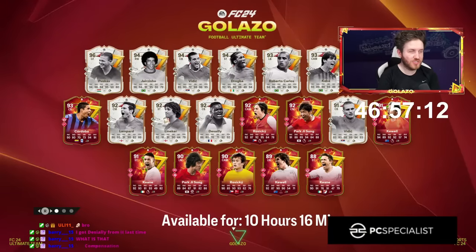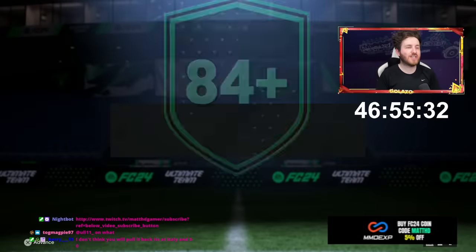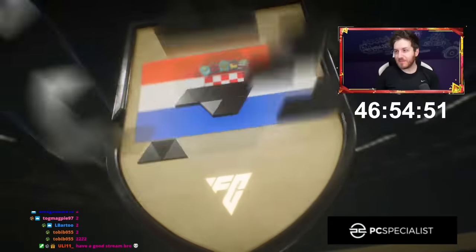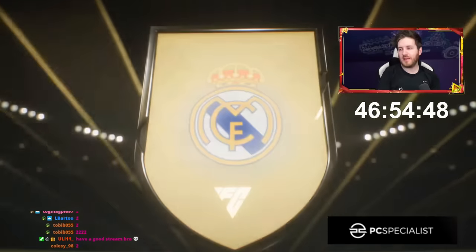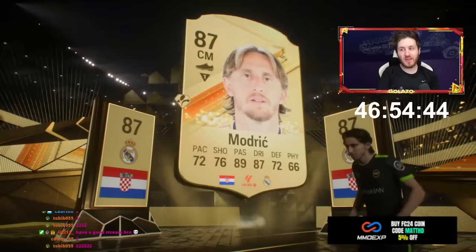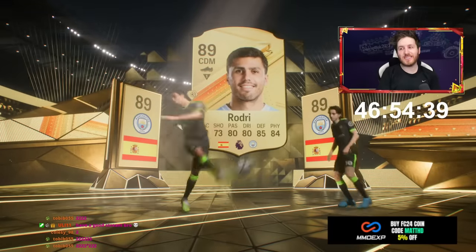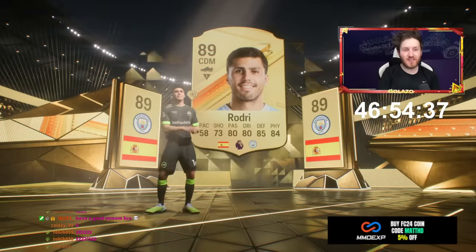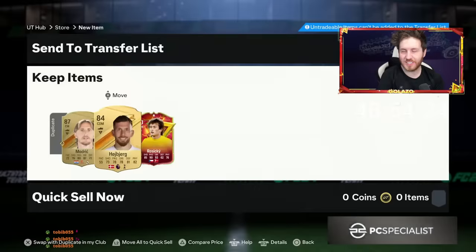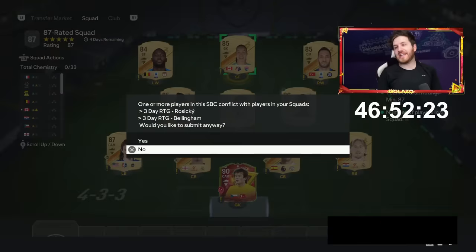Two 84 plus 7s here on the three-day road to glory. Could this be an icon? At least be double — come on! There we go. We can probably get a big SBC completed now because of that — that's huge. Rodri and Modric! Oh, what a pack — where do we put Rosicky? He's 90-rated on the three-day account. We've got another 88 plus campaign player pick — this is great.